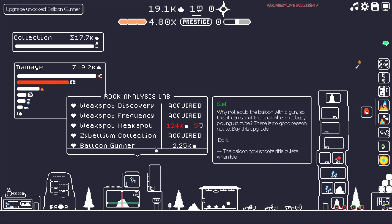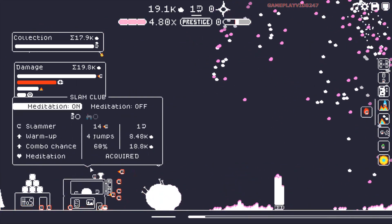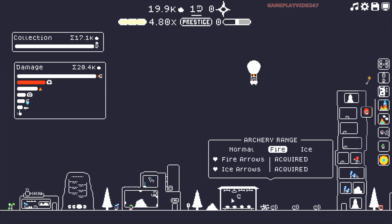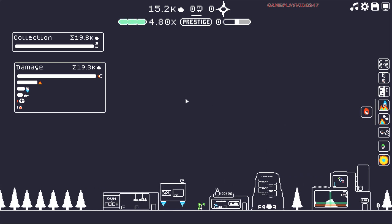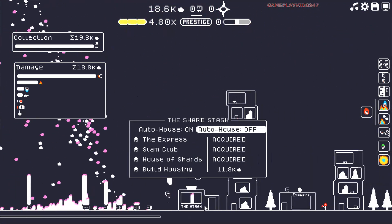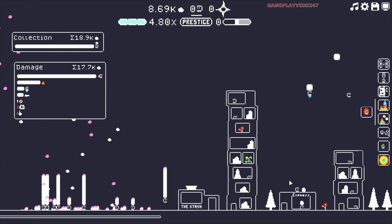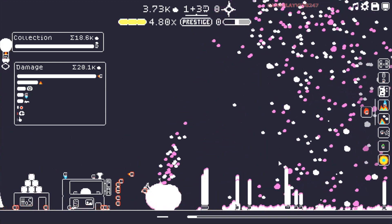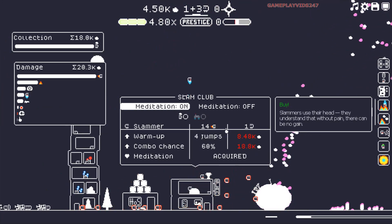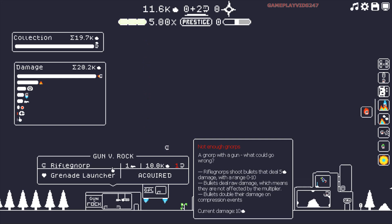I can purchase a balloon gunner as well. Balloon shoots rifle bullets when idle. Okay, I'll get that. There we go. At least it shoots rifle bullets now. We have so many shards at this point. We now have a grenade launcher troop. Norps with guns now shoot a grenade when reloading. Cool. The only thing at this point, I need to actually get more housing here, if possible. Let me just do that now. I need more Norps, everyone. Increased capacity there of my runners as well. There's a weak spot there in the rock. Good. We need more damage output now at this point in the game. I can purchase some bombers here if I want to, which I will do now. Then I might get the rifle Norp again.